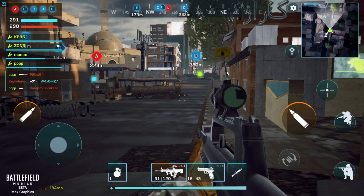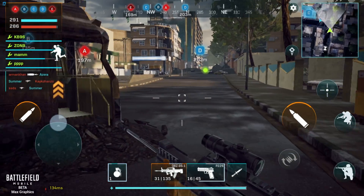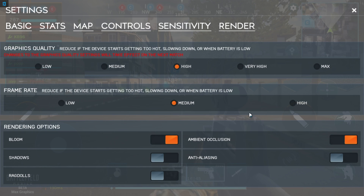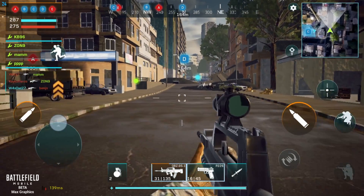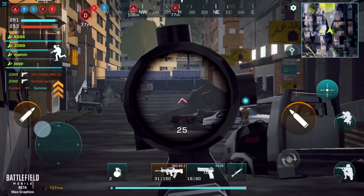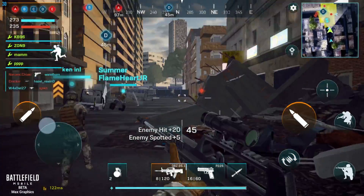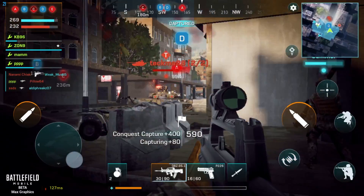I need to restart the game to apply new settings. Since we don't have time for that, I'll just turn down the shadows so the game looks a bit brighter. You can see the game is looking brighter now, and we're getting around 25–27 fps. Now we're getting a stable 30 fps, which is really good for this game.